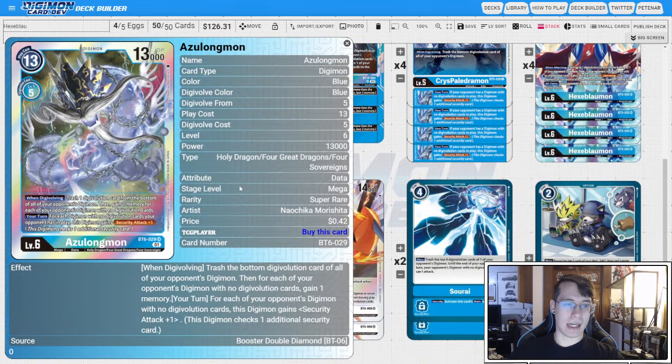Pairing with Hexablaumon, I am still sticking with BT6 Azulongmon. When Digivolving, you're going to trash one Digivolution card from the bottom of all of your opponent's Digimon, then gain a memory for each of your opponent's Digimon with no Digivolution cards, and gain Security Attack plus one for each of those Digimon. This is a good way to try and close out games. He is not our primary boss monster, but he is very, very useful.